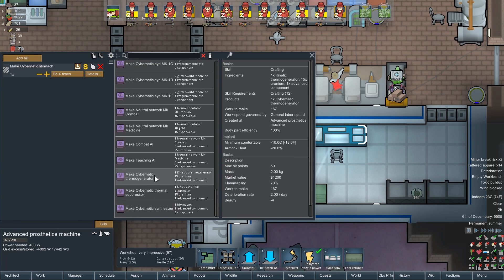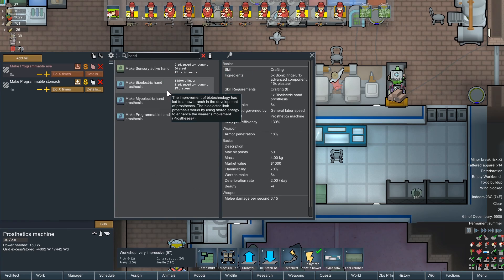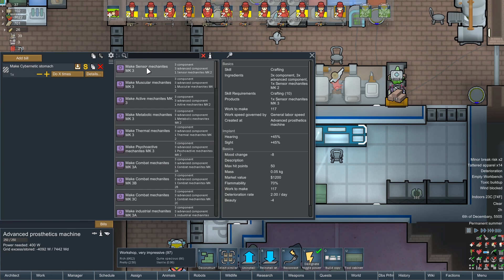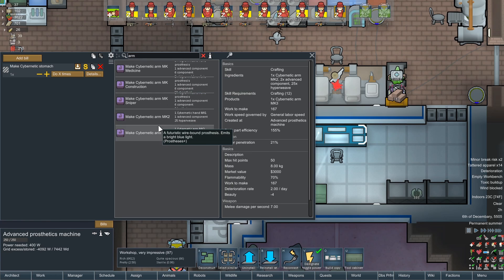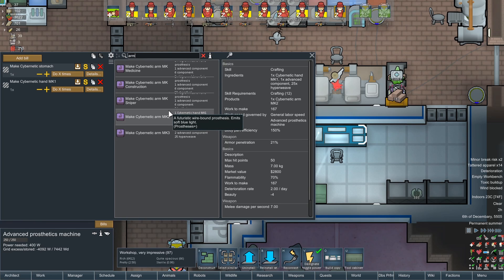Cybernetic hand. Have you got some other fancy name for a hand? Evidently not. Cybernetic hand mark 1 - oh, so that's your first version of your cybernetic arm then. That explains why there's no mark 1 arm, and also why there is a mark 1 hand. Anyway, you get what I'm saying. Preferably people have two arms - last time I checked. That's a lot of components. Devil's strand and plasteel - we have devil's strand. I was the devil's strand king for a while. Plenty of devil's strand.